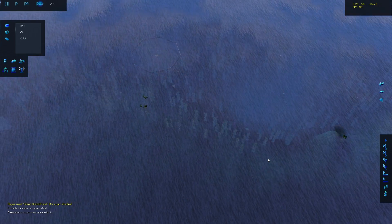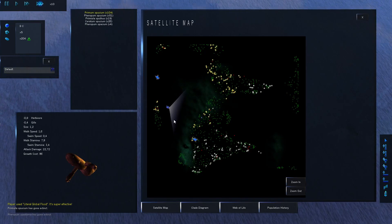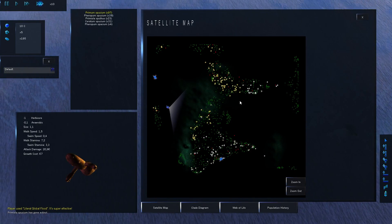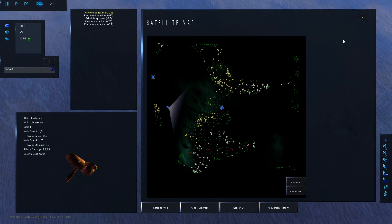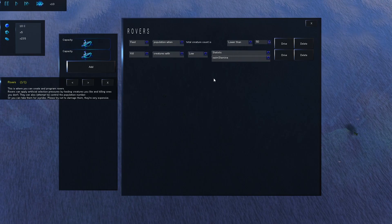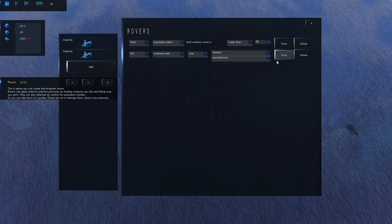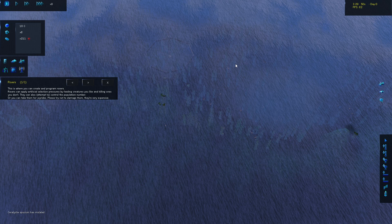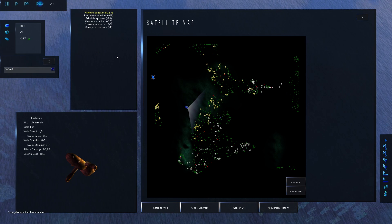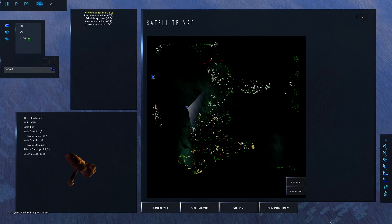Someone in the comments suggested I should lower the sea level and slowly see some specimens adapt to land while keeping a few underwater. But first — why do we have a rover driving around? There's an automation: 'Feed when lower than 50' and 'Kill creatures with low statistics swim stamina.' We can delete that. The suggestion was to lower the sea levels and let them adapt.